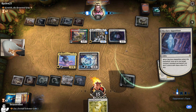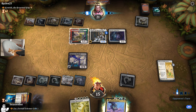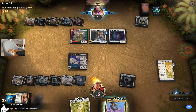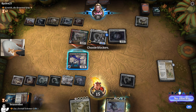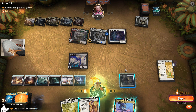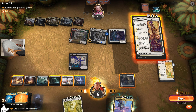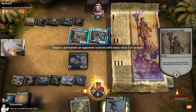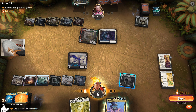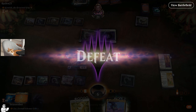Here comes Skyclave — it gets Zur. We are very dead. We need another Wrath, but we're going to draw Elspeth Conquer Step — Chain 2. We just die because they will be able to recast that. One, two, three, four, five, six, seven, eight — they have so much mana. We are dead. Good game, good game.